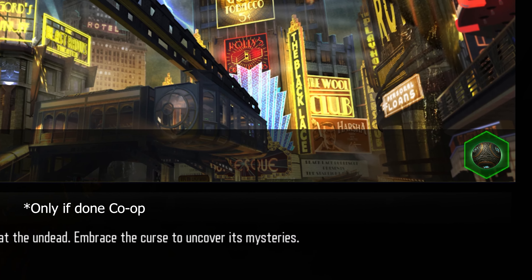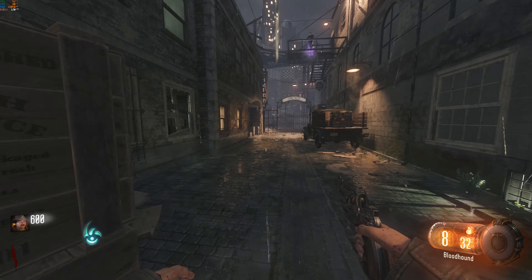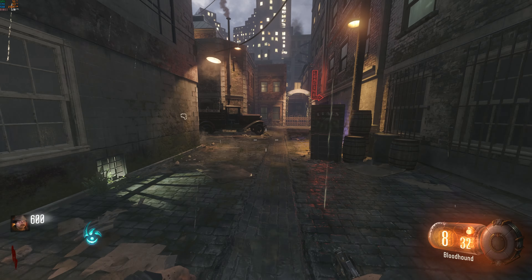Completing this Easter Egg will also give you the summoning key in the menu for the super Easter Egg. Step one is going to have you open up pack-a-punch, and this is going to be the longest step to complete, and you will need to do a lot, so let's get started.